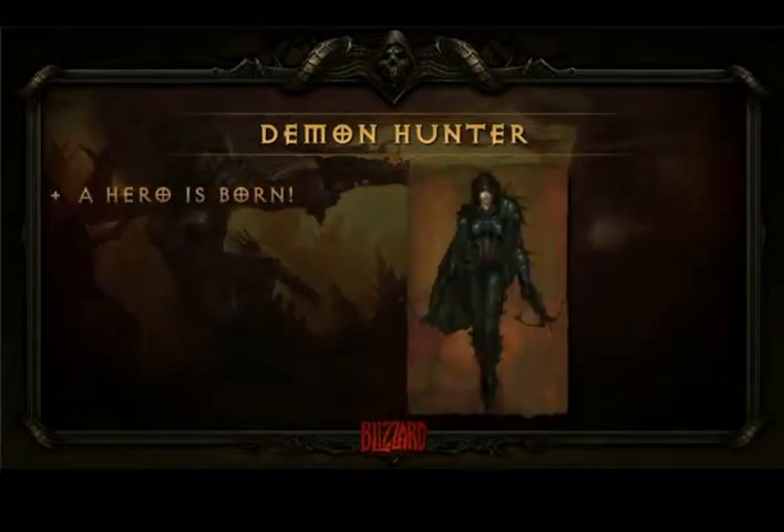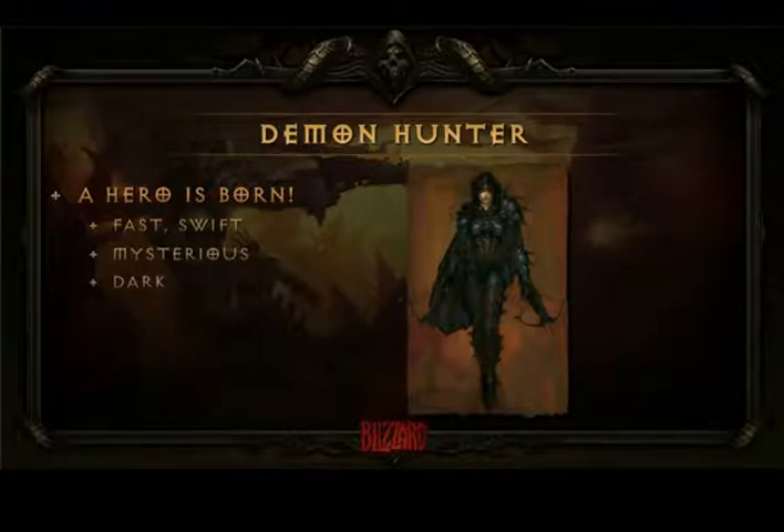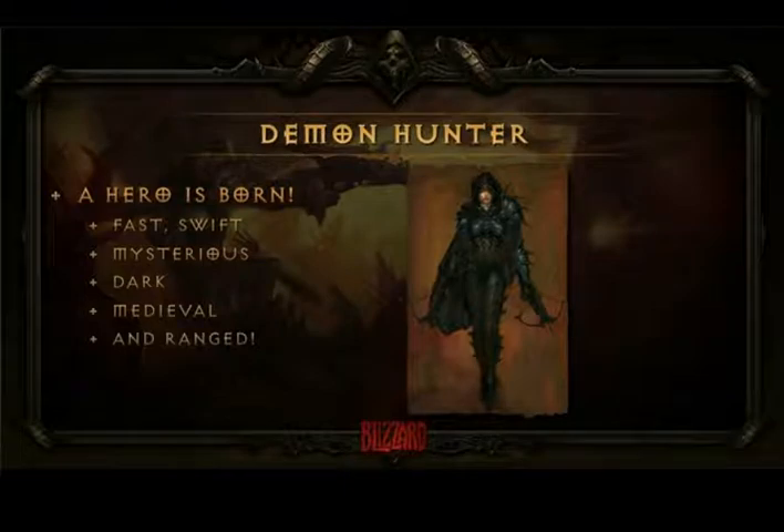Last but not least, we ended up with this design, very close to the previous one. As you can see, it has a cowl, it's a little more on the dark side and mysterious, it still reads very fast and swift, and of course we wanted it to have a dark vibe — really reading as anti-heroic — along with that medieval vibe we talked about. And most importantly, it read ranged. I'm going to pass this on to Paul and he'll show you how it was done in 3D.